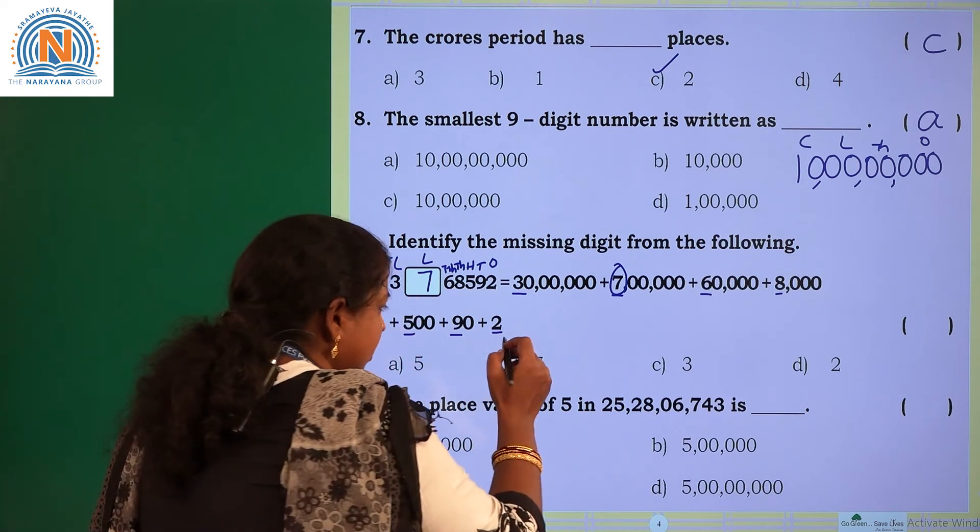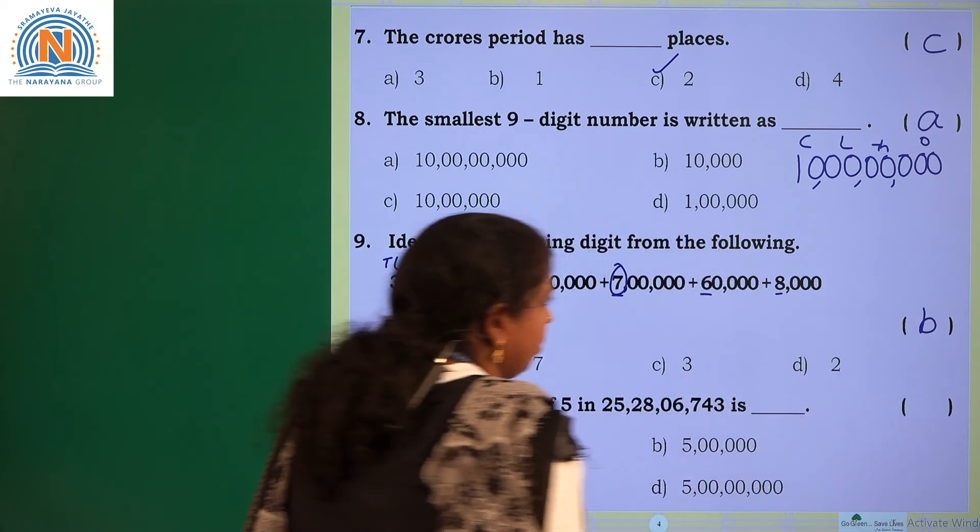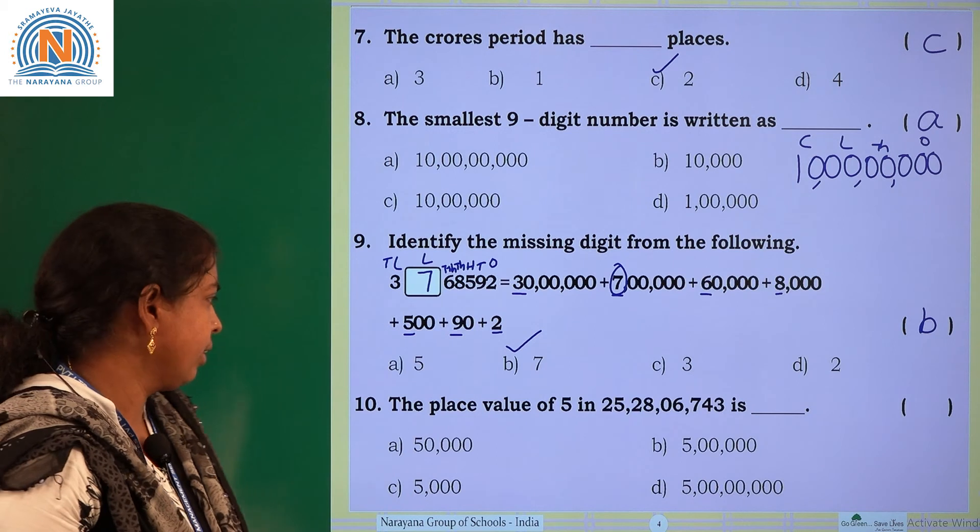Choose the option in which you are having the digit 7. It is in B. So write B. Next one.